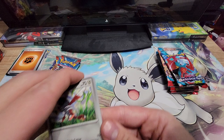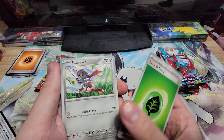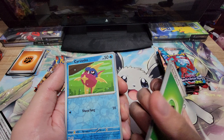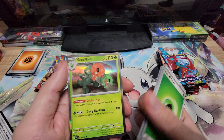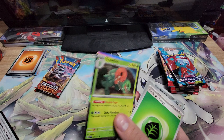Opening these packs might be a little harder — code card. You got your basic, Pansward, Sinistea, Tadbulb, Numel, Darmanitan, Stoutland, Frogadier, Reverse Carvanha, Reverse Togedemaru, and a Scovillain. Cool typing, not the best in the game, but the Fire-Grass type was amazing.